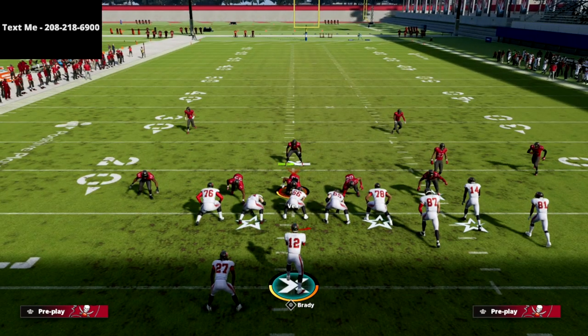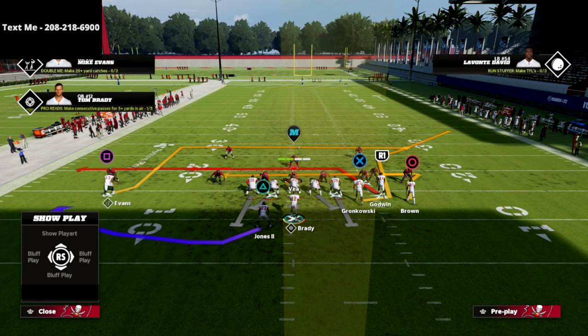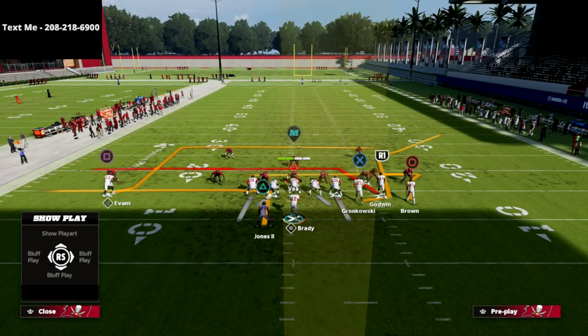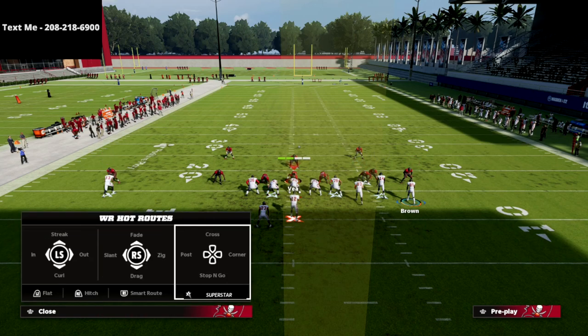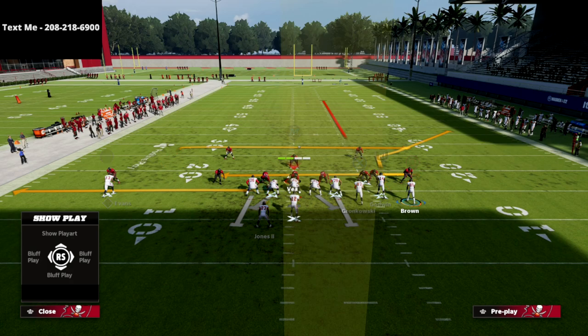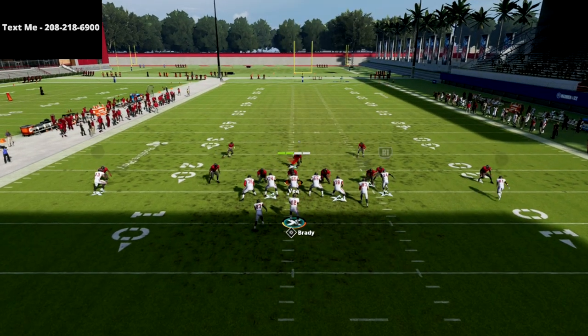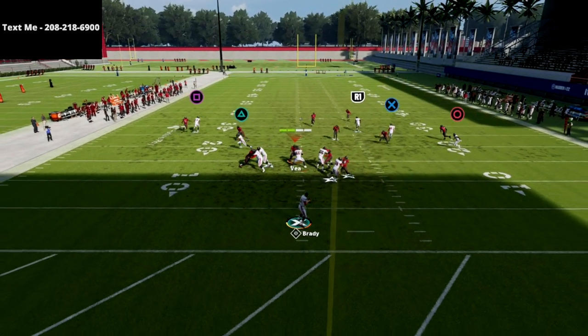I'm going to audible down to Cover 4 Show 2. The adjustment is really simple: we're going to put the running back on an out route and put the R1 slot receiver on a streak. Then we're going to motion that circle receiver to the outside, wait for him to set his feet, and snap the ball.